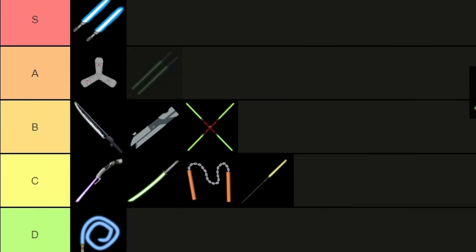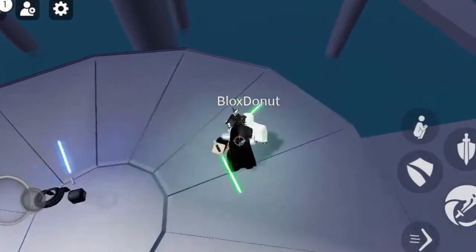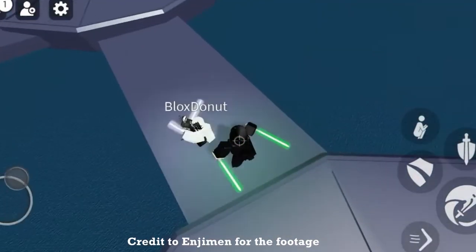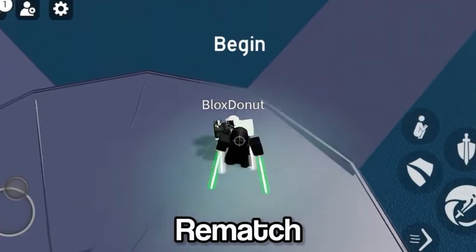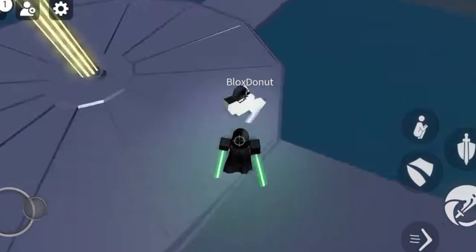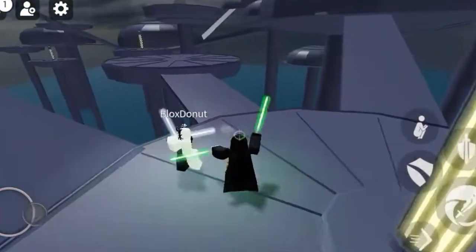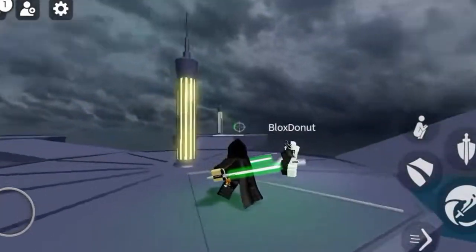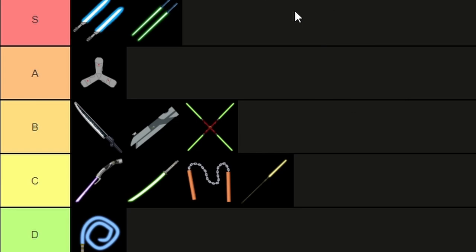Getting towards the end now, we have the dual backhand. This is the younger brother of the S tier dual saber, however they are still very good. I prefer the regular duals as they are a little bit more balanced in my opinion, but the backhands are more geared to an all-out attack. I do win most battles against people using this saber, supporting the point that the regular duals are superior. However it would be unfair to put them anywhere other than S tier as I know this is a much loved weapon by the community.